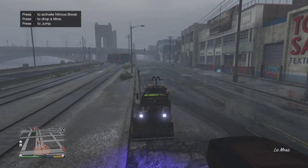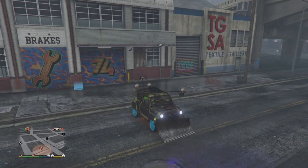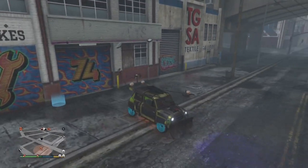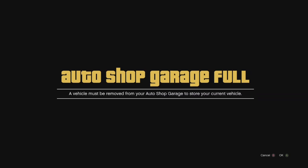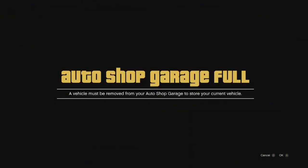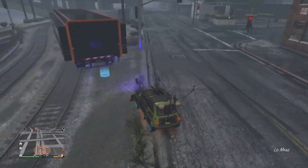From here, reverse up to the door of the auto shop. In my previous video I said drive up to the door — it still works — but a few of you suggested you have a better success rate reversing up to the door. You will get the message saying your auto shop is full. Wait on this screen for about five seconds, then press B and drive forward. If you get the alert again, just back out of it, reverse up to the door once more, wait five seconds, then hit B and drive forward again. That time I didn't get the alert, so now drive up to the MOC.